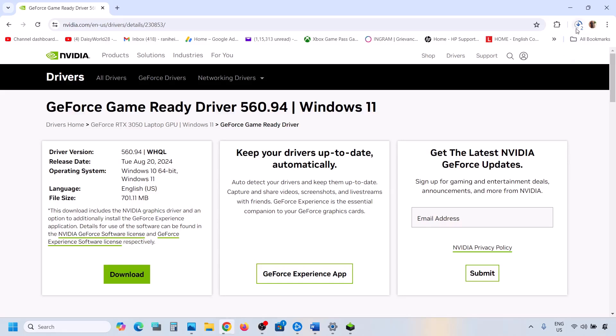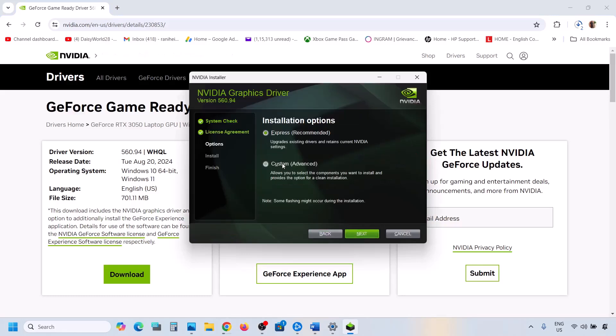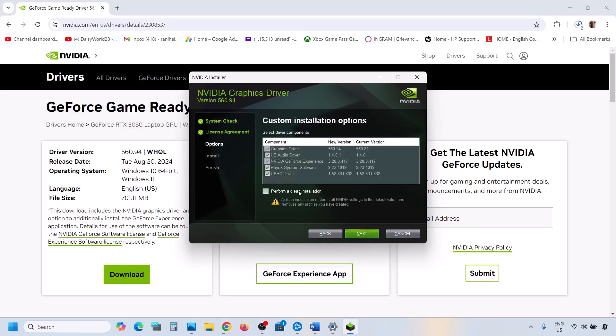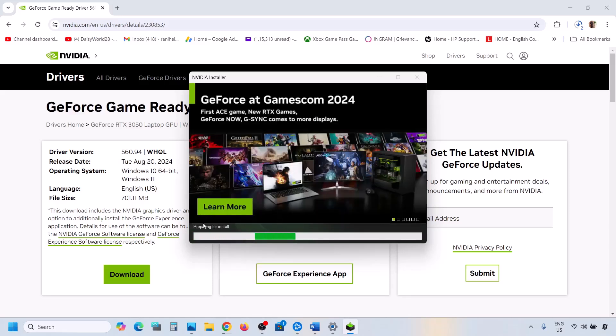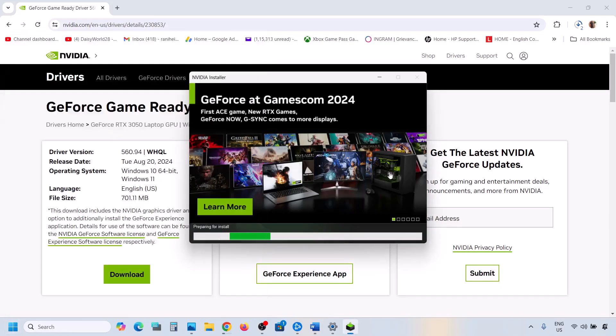Once the download is complete, run the exe file. You will see a screen — click Agree and Continue, then select the Custom option and click Next. Put a check on the box which says 'Perform a Clean Installation.' Make sure you check that option, then click Next. Once the installation is complete, restart your computer, and after the system restart you can launch the game and check.